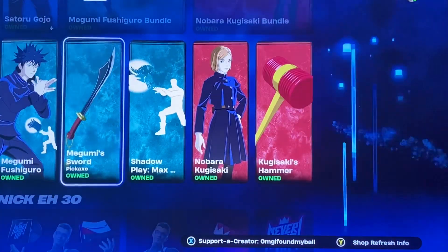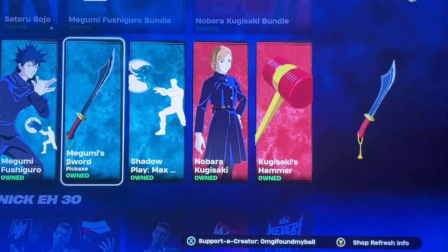You know, you got old characters here, but not all of them — but at least, you know, what they have. I see it peeking on the bottom there. I didn't know today he was supposed to release. We got NickEh30.